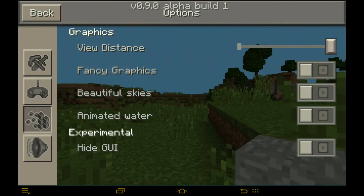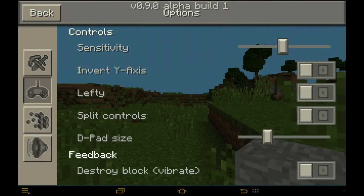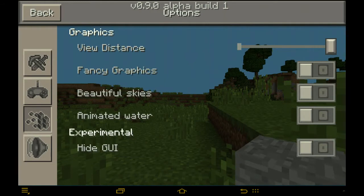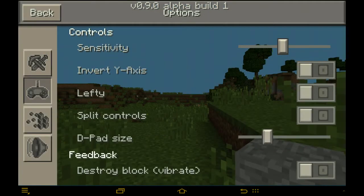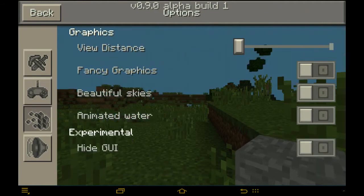One thing which has changed in here is — where is it? Sensitivity, difficulty, view distance. The view distance changed, there's more. Wait, why is my view distance all the way up? It's gonna lag. What's the view distance? Okay okay okay.